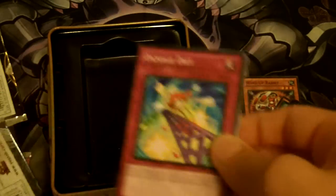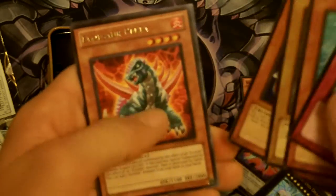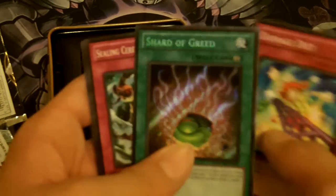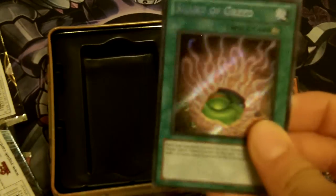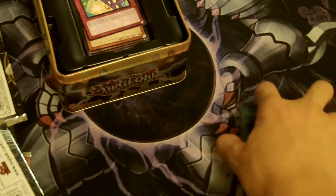One last pack. Can it be a Rescue Rabbit? We're about to find out. A Volcasaurus and Shard of Greed! Oh my God, this is so awesome. Oh my God, guys — this is just amazing.